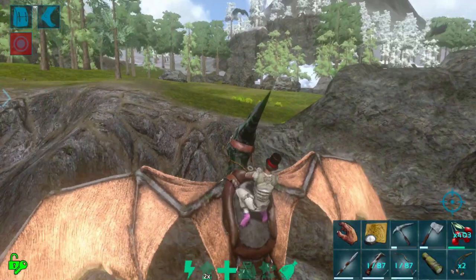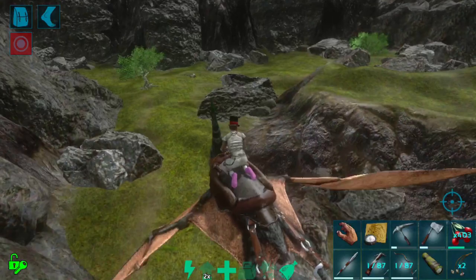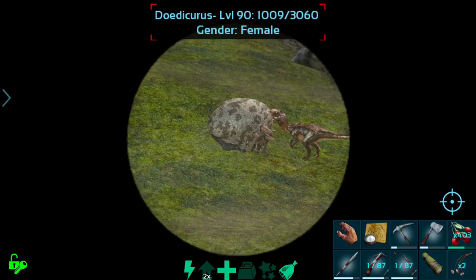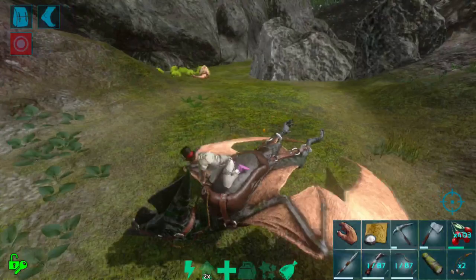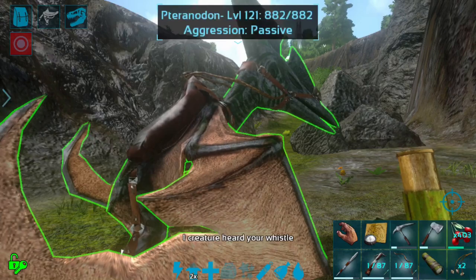I've been flying around the area a little bit. There's a lot of Argies in the area but not much else. There's a Dillo over there that the Dodik is attacking, and that Dodik's only a level 90, so we're definitely going for this level 130. It is a little bit hurt, so I feel like something was attacking it earlier. But I think that's okay — I think we'll be able to tame it anyway.